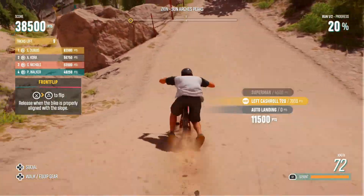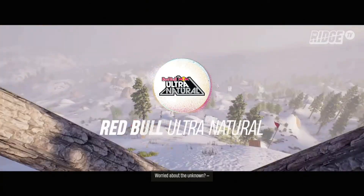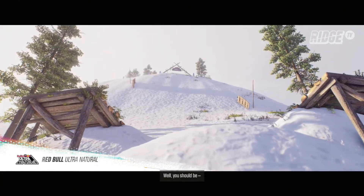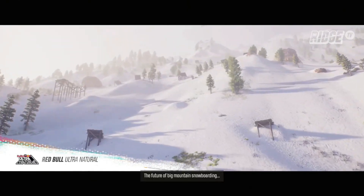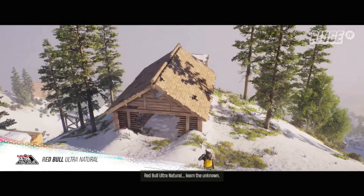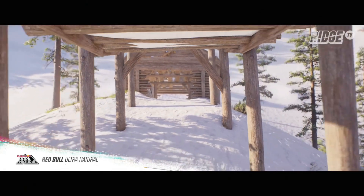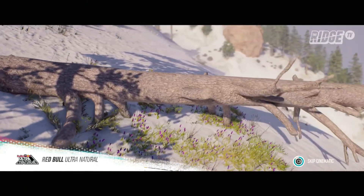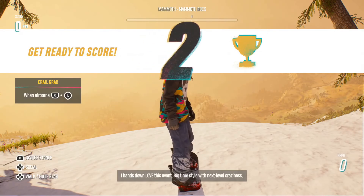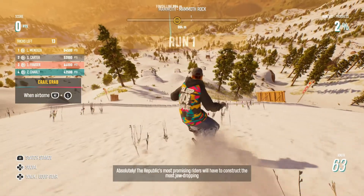So what is Riders Republic? It's an open-world extreme sports game developed by Ubisoft and it works on a live service system. The game is set in what is essentially an amalgamation of various national parks, which you can explore however you want. The team used actual GPS data from real-life national parks and stitched them all together to create one huge seamless open world. You can race and explore in a variety of ways, including bikes, snowboards, and even jetpacks.